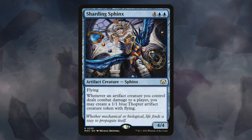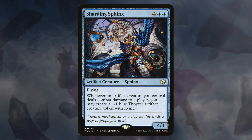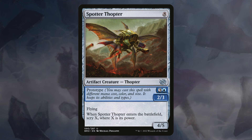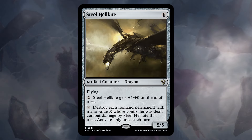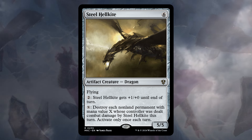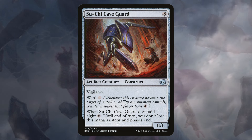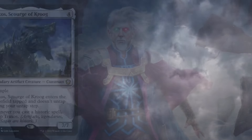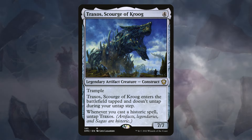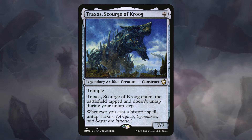Sharding Sphinx is a decent flying body, and the real power is that when our artifact creatures connect, we get more 1/1 Thopter Artifact Creature Tokens. Spotter Thopter seems a little over-costed at 8 mana 4/5 flyer, but we have the Power Stone tokens and we get a Scry when it ETBs. Steel Hellkite is a real powerhouse — a decently costed 5/5 that can destroy each non-land permanent of a specific cost our opponents control just by paying mana. Suchi Cave Guard is an 8/8 with some abilities, and excitingly, when it dies in combat versus an Eldrazi we get 8 mana to play more big artifacts. Finally, Traxxos, Scourge of Krug is a 7/7 trampler that's under-costed, and it doesn't untap unless we play a Historic spell.